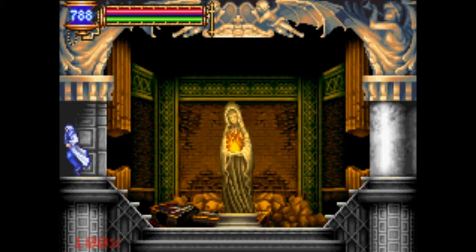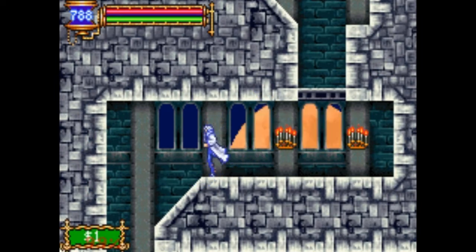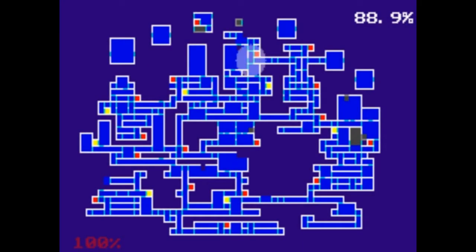Hey guys, welcome to the finale of Let's Play Castlevania Aria of Sorrow. Now we're going to be heading into the chaotic realm. First we've got to go up here at the Floating Gardens.